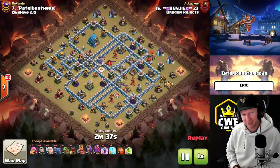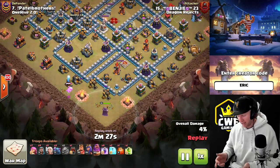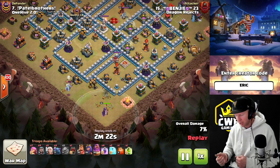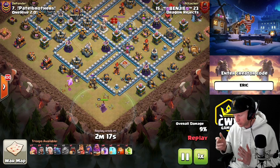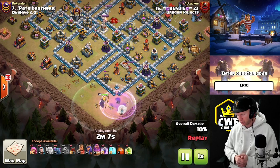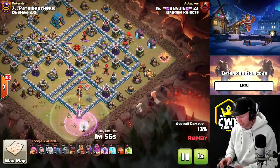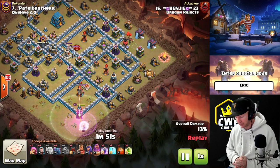Attack number three: Smash Attacks. Smash attacks cover a wide range but all follow the same formula. You can come in with pekkas and bowlers, yetis and bowlers, super witches, or super valkyries - some kind of tanky troop backed up with firepower. This one uses pekkas and super archers, but we commonly see pekkas with super wizards and bowlers. It depends on what you have available. The basic setup is always the same - form a funnel at a weak point in the base.